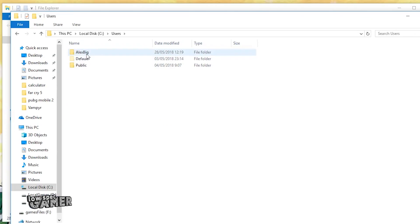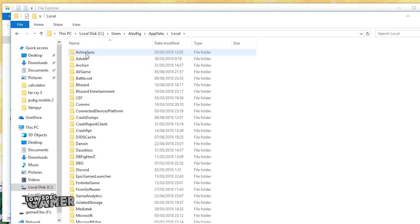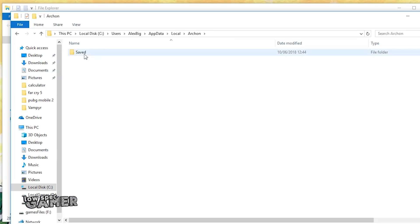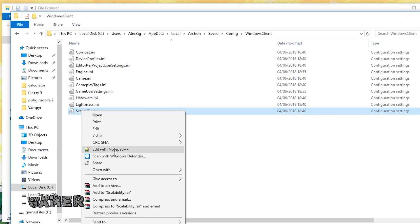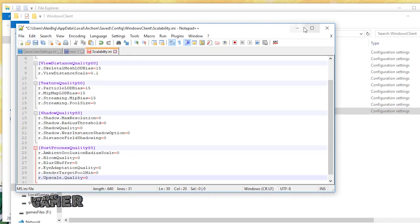The configuration files for this game are located in your user folder, the hidden AppData folder, then Local, Archon, Save, Config, Windows Client. We are mainly going to work with the scalability.ini file, where you can copy the variables that you will find in the description.